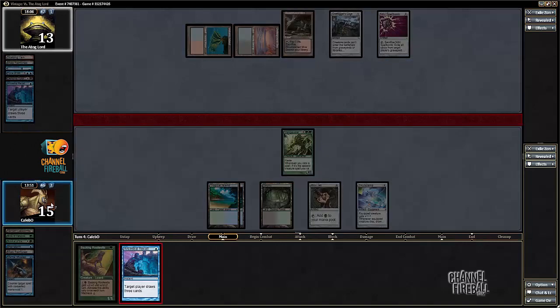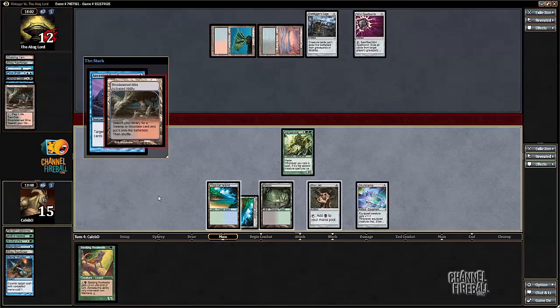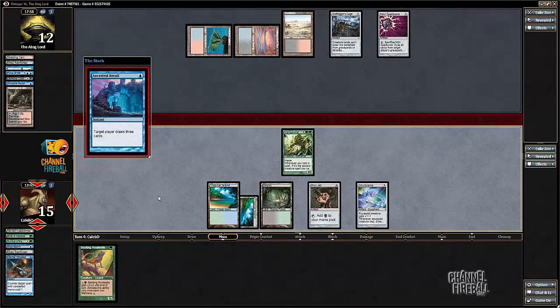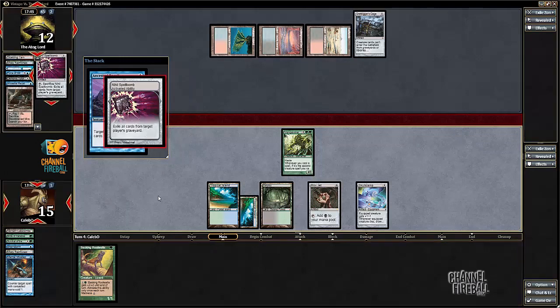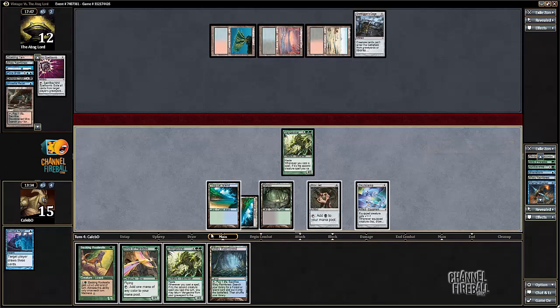Well, that seems better than clamping for now. Fire this bad boy off — we want Recall before we do anything else, cause if we hit land plus Vengevine we want to be able to cast it. He's fetching in response. I think he's gonna crack the Nile Spellbomb, draw a card, and see if he draws a Misstep. He didn't draw a Misstep. And hey look, we drew a mana source and Vengevine. So we could go guy, guy, clamp, clamp and draw four more cards this turn. But he's only got two cards in hand, going up to three — we don't have to worry about him going off with Yawgmoth's Will or anything like that cause he's got a Grafdigger's Cage in play. I think it's better to just attack him down to four — so that's what I'm gonna do.